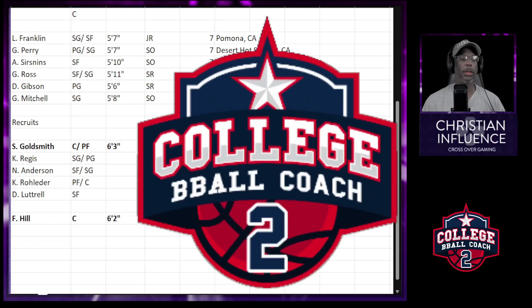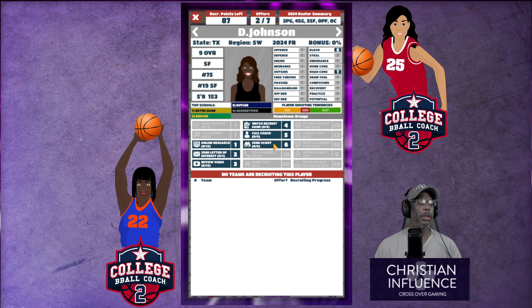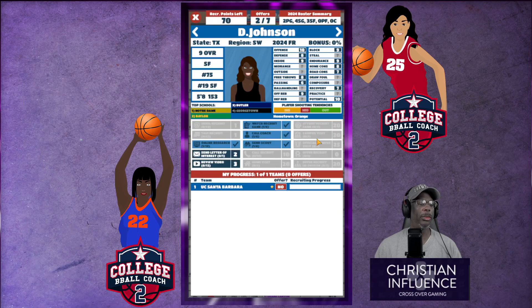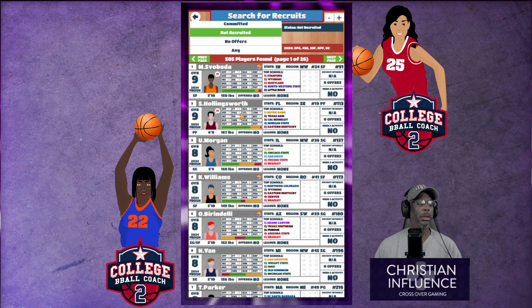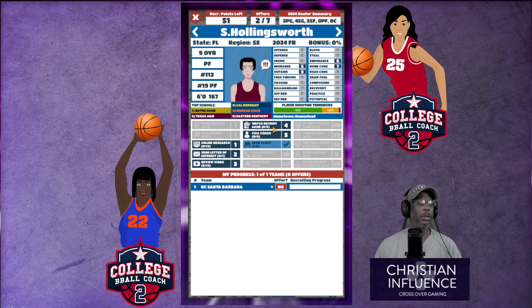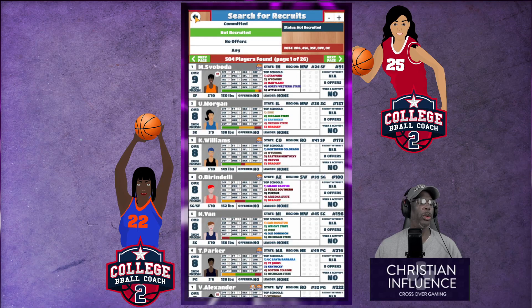We offered her — let's go back. There's an outside small forward, potential ten. Recovery — let's call the coach. Practice looks good. We're gonna send her a letter of interest. Power forward — let's go ahead and send a scout. Watch that, call coach. Practice four — you will not be recruited by us, thank you very much.